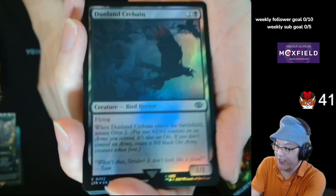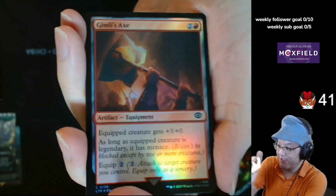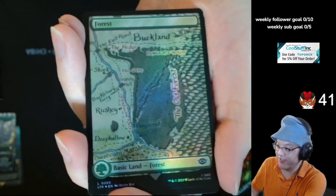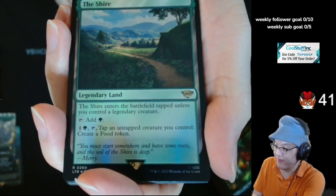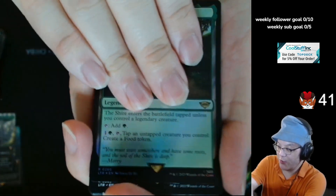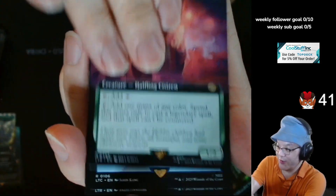Dunland Curbane. Chance Met Elves. Slash of the Balrog. Gimli's Axe. Mirror of Galadriel. Prince Imrahil the Fair. Forest. The Shire. All your food needs — I wonder if that gets played in like other... Ooh, the Delighted Halfling! Delighted Halfling, extended art.